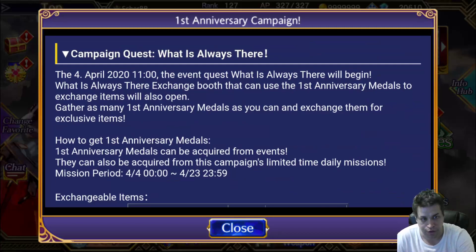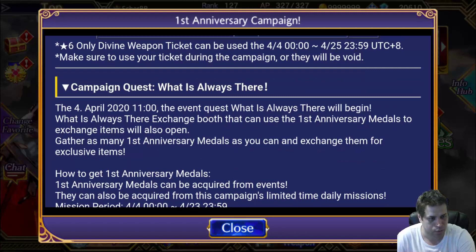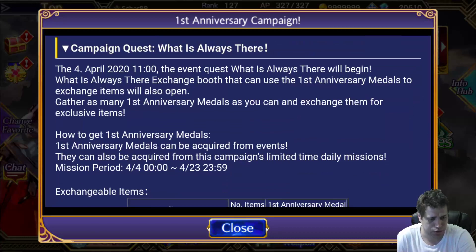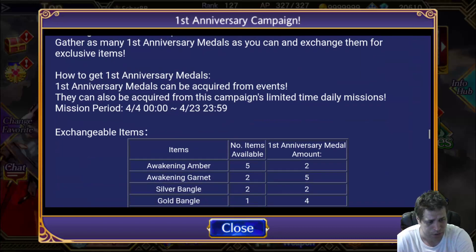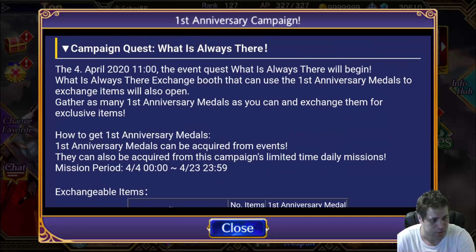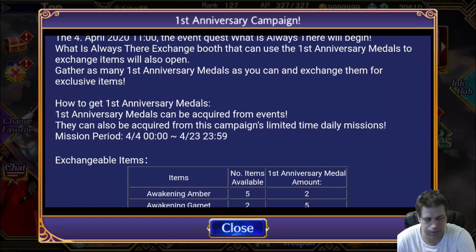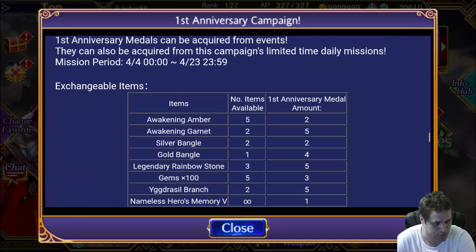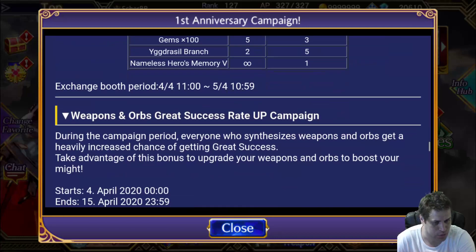The other thing is campaign quests, which is always there. The event quests will reopen so you can use the 1st Anniversary Medals to exchange items. Gather as many 1st Anniversary Medals as you can and exchange them for exclusive items. It's an event with a good currency. I think it's just playing the game — any type of quests will give you these medals and you can exchange them for items here.